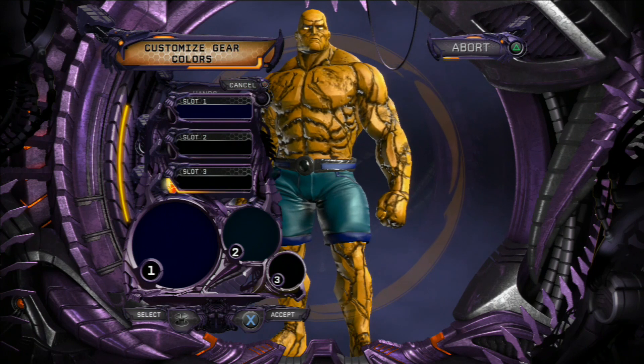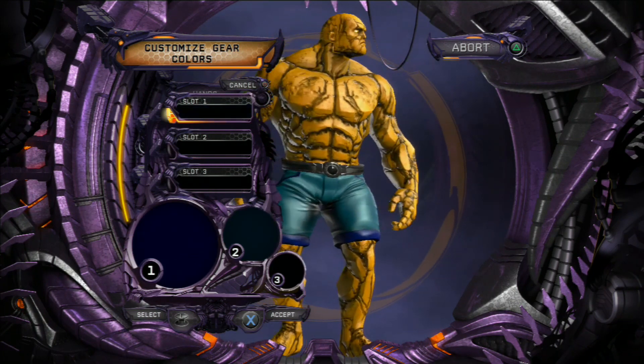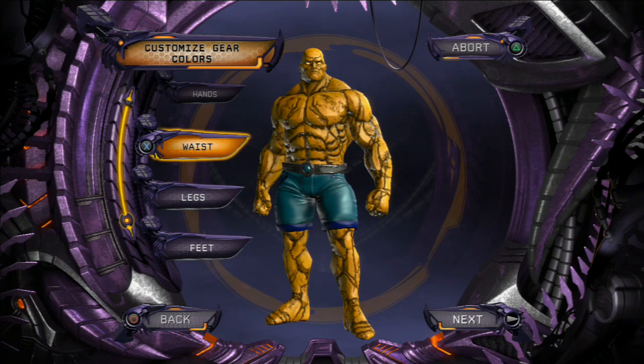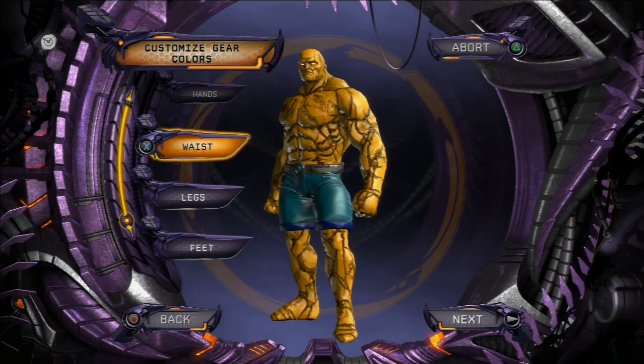As you can see, it doesn't look so bad with that color — you've pretty much got The Thing character. On the belt, try and get that blue ball on the outside, and there you go, you've got the character. I hope you enjoyed the video even though it was very short — I'll see you later, bye.